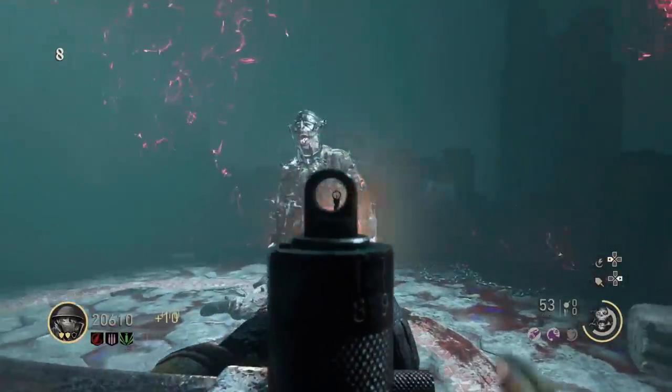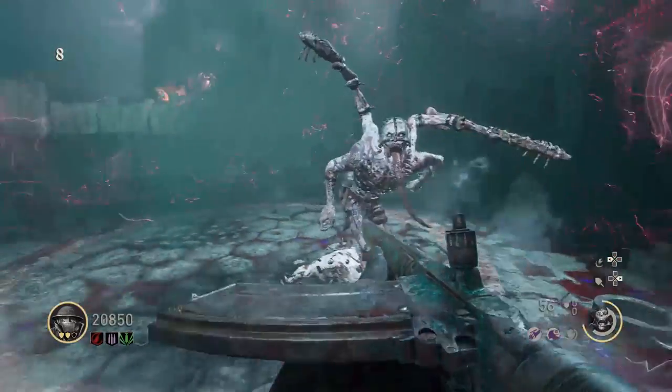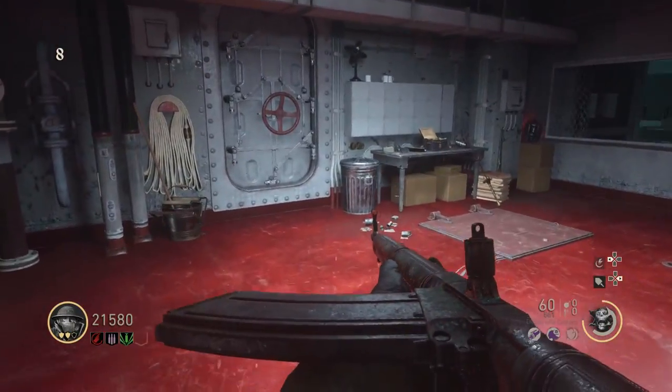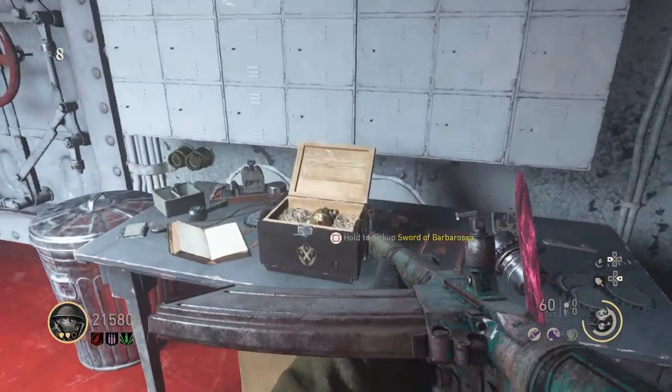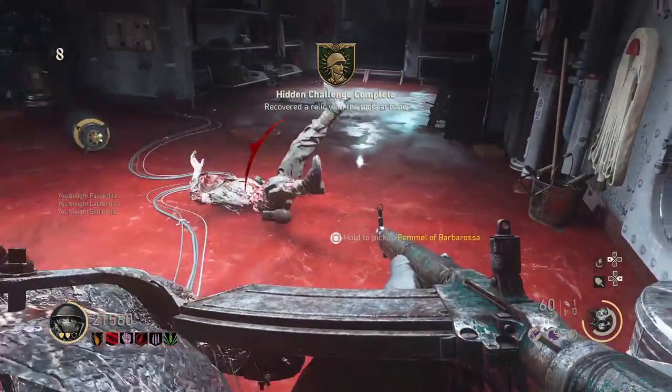I honestly don't have any tips to give you for this round — I guess you could cheat by saving the clip and watching it over and over again until you find the right one. Either way, when you get the correct bucket you will then be teleported back to the boat next to Pack-a-Punch, and to your right the pommel will now be on the desk. Hold Square on it to pick it up. The challenge badge will then pop up on the screen and you are now finally done with the main easter egg.